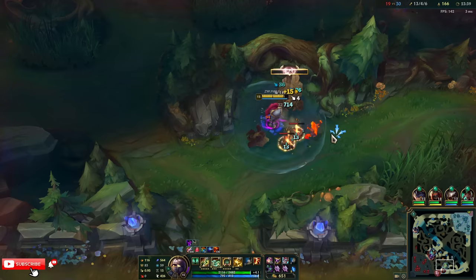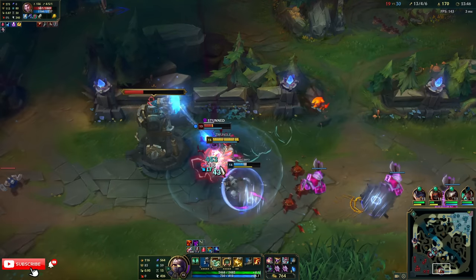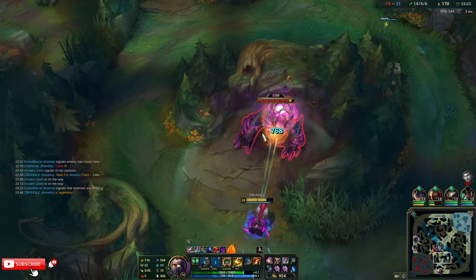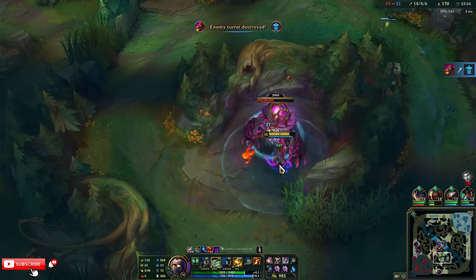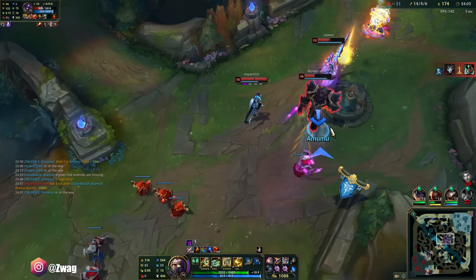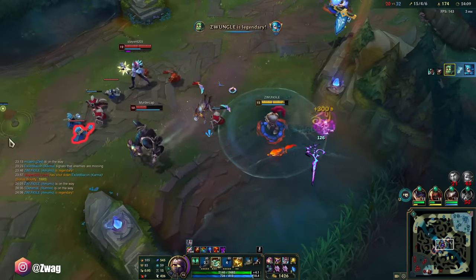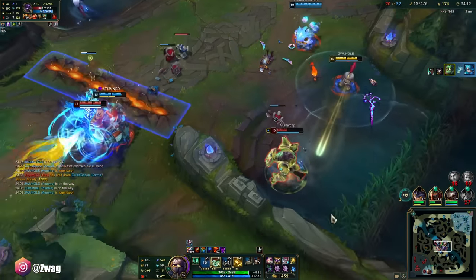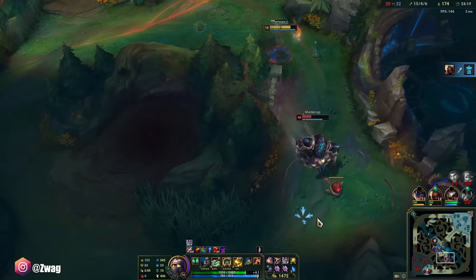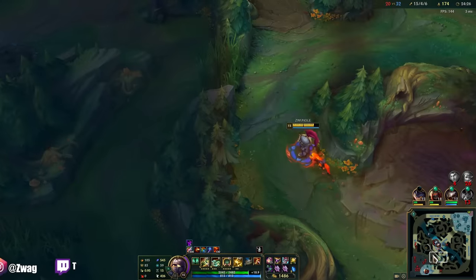I don't know where Gwen is. That damage is insane. This might be my new favorite jungler. It's kinda hard to play AP junglers though, because your team always seems to draft AP then. They're gonna be in for a rude awakening here. I think he's dead — I have Mejais. Zed's just ending the game down there, or getting an inhib.